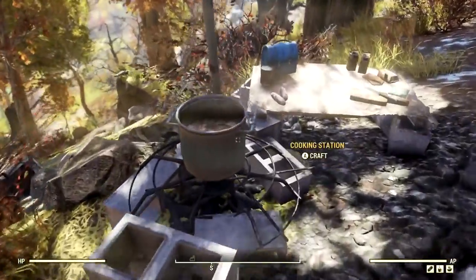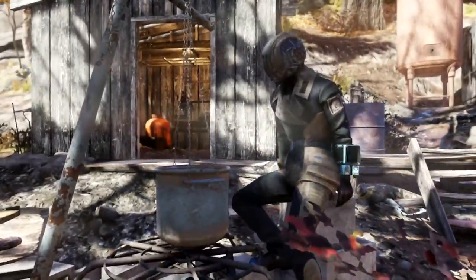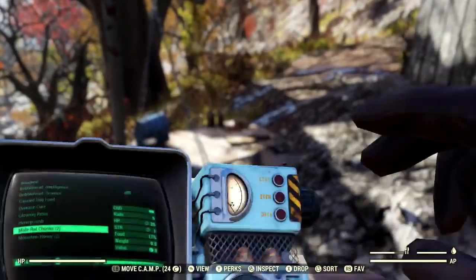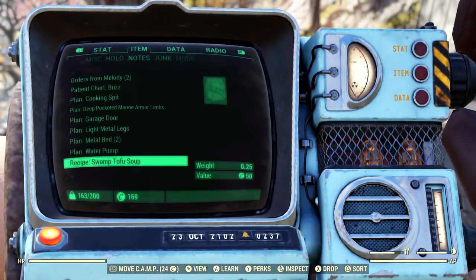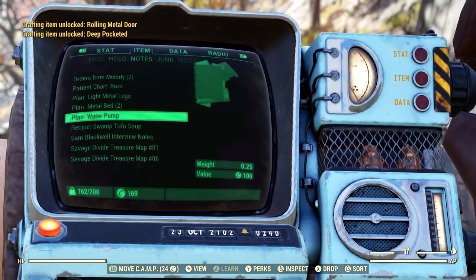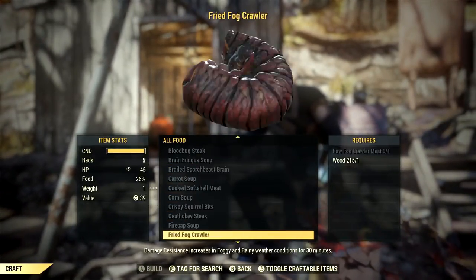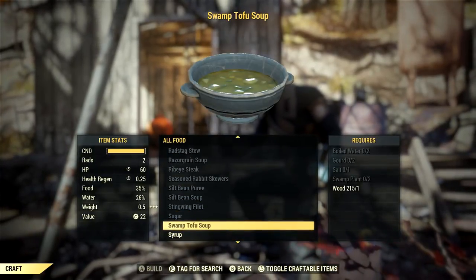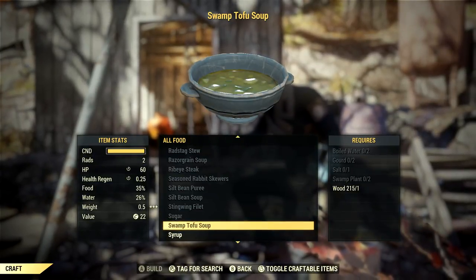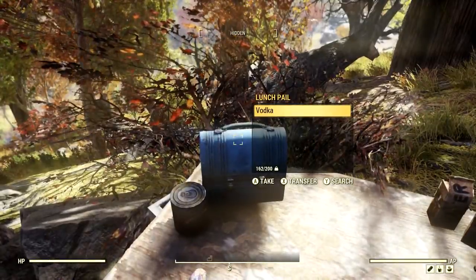We've got a cooking station here and a recipe for Swamp Tofu Soup. Let's check that out — we go to Items, then Notes, and scroll down. We've also got plans for: cooking spit, deep pocketed marine armor limbs, garage door, light metal legs, metal bed, and water pump. And here's Swamp Tofu Soup: 2 rads, 60 HP, 25 health regen, 35 food, 26 water — made with boiled water, gourd, salt, and swamp plant. You have to come here to get that recipe.